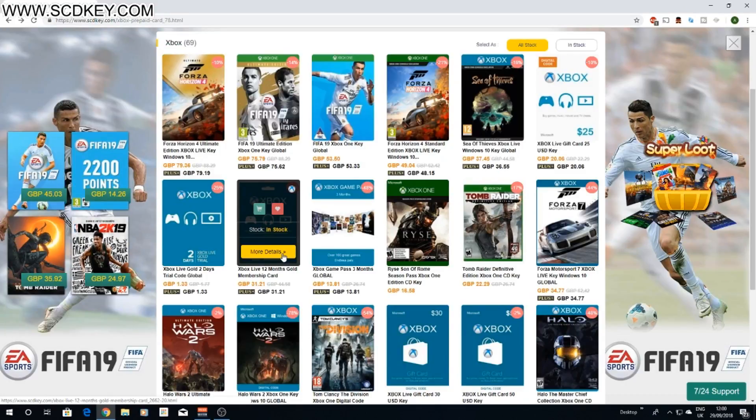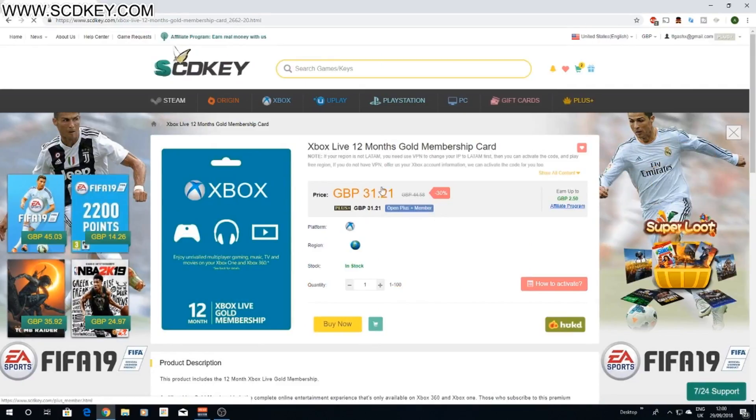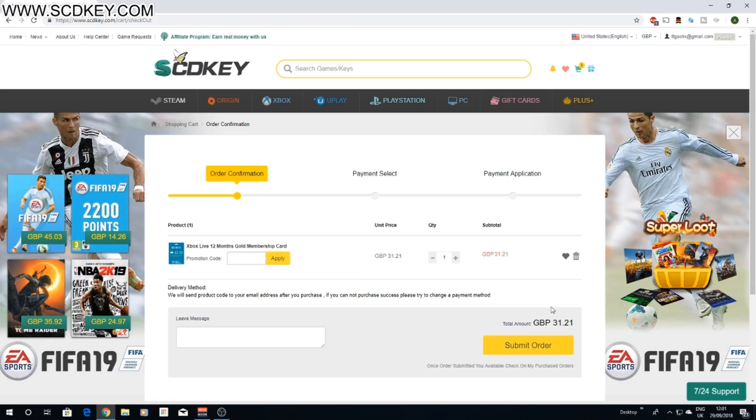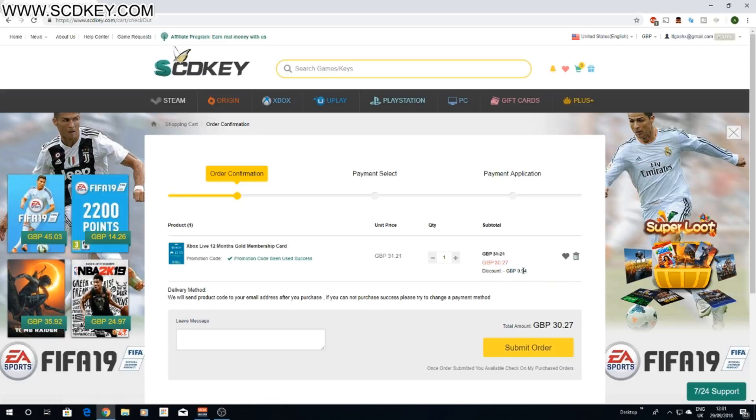Now the next thing I'd like to show you is the 12-month Xbox Live card. You can get this for cheaper as well. So if you go ahead and click on it and then click buy now, you get taken to the checkout screen. Then you just use the promotion code WW10 yet again, and it reduces about a pound off your order, meaning you're going to get your Xbox Live card for much cheaper.